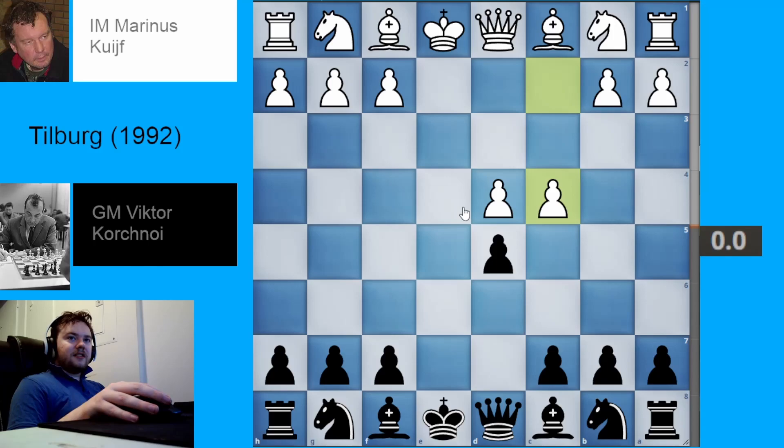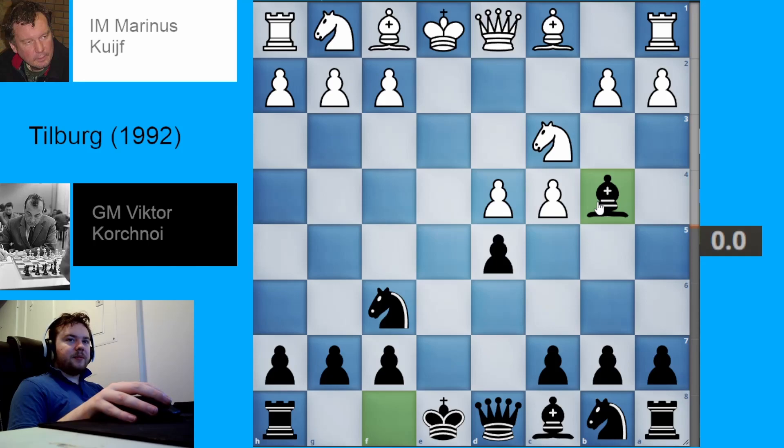As before in this position, black played knight to f6 — a great move against just about anything in the exchange variation. Part of the reason is to give black the option of taking back on d5 with the knight. White plays knight to c3, black plays bishop to b4, and in this position white took the pawn — this is a very rare move, not seen very often. I think this game is the reason why grandmasters saw it and decided never to play like that again.